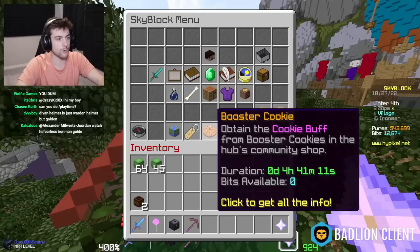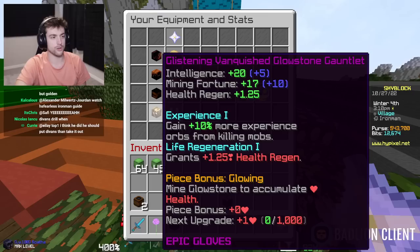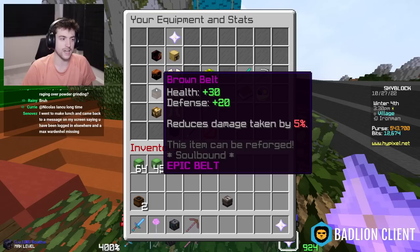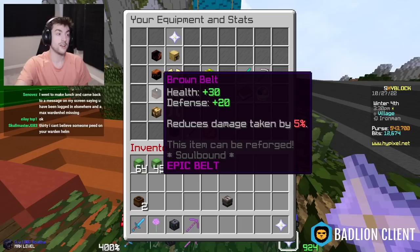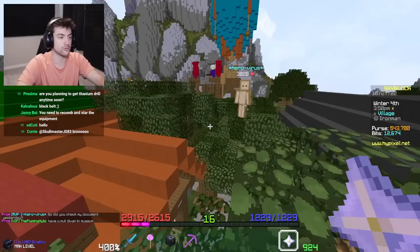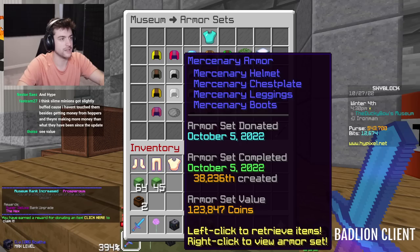I think the first grind is going to be another glistening reforge, because the Ancient Cloak and Vanquish Glowstone Gauntlet is 37 mining fortune. I equipped the brown belt — this is the next armor piece I'm putting glistening on, because it is the highest rarity equipment piece in the game as far as I know. Once you upgrade it to black belt, it becomes legendary. If I recomb, then it becomes mythic. Have you put Devon in the museum? We're going to get some Skyblock XP here. Museum rank increased — Prosperous! 10 Skyblock XP.